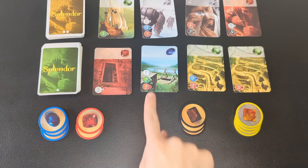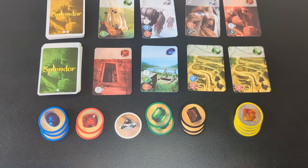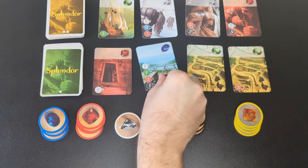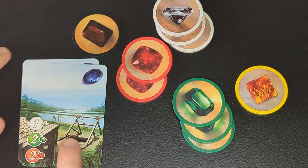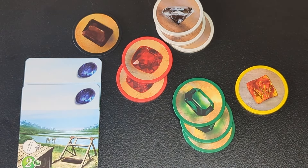If you already have the gems that you need, then instead you can spend your turn buying a card. The cost to buy each card is on the bottom. So you could buy this one by paying one white, two green, and two red back to the supply. Then reveal the next card from the deck, so there's always four available in each row. Put your cards face up by your collection of gems. You can stack matching colors together to save space.